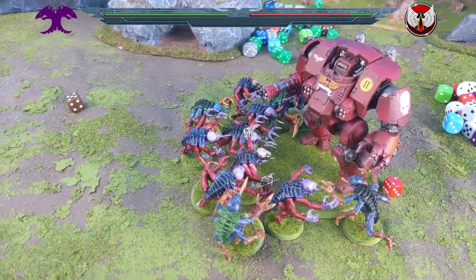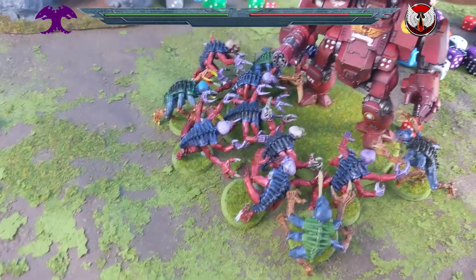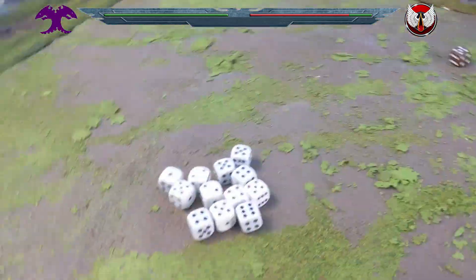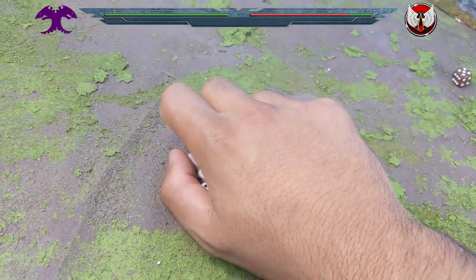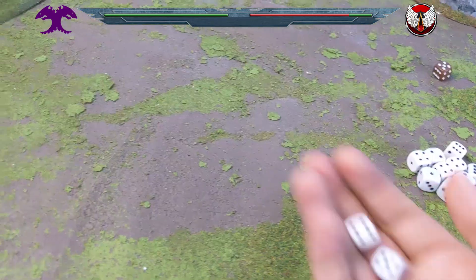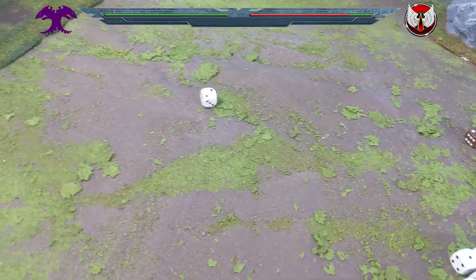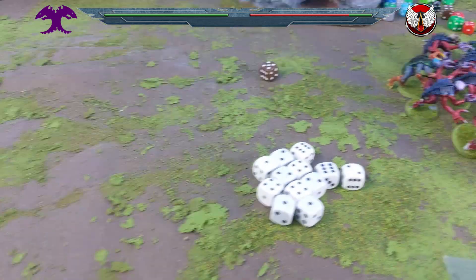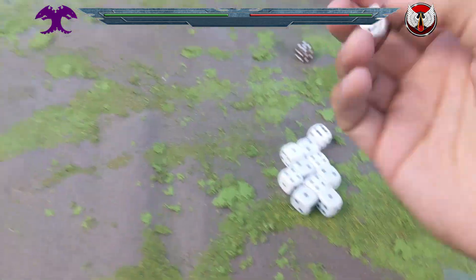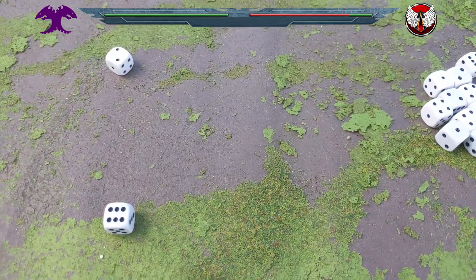The Redemptor gets to shoot — heavy Gatling cannon 12 shots, hitting on sixes because it's in combat and on low wounds. A couple get through, wounding on threes. Lightning Reflexes saves — two more Genestealers dead. The heavy flamer rolls D6 — six auto hits, wounding on threes — five wounds. Five or six saves needed: none save. Flame wins again, killing five Genestealers.